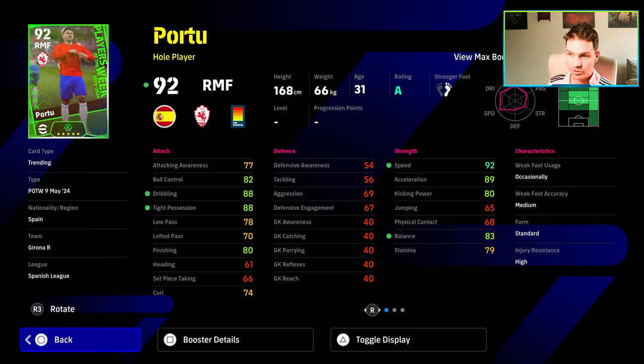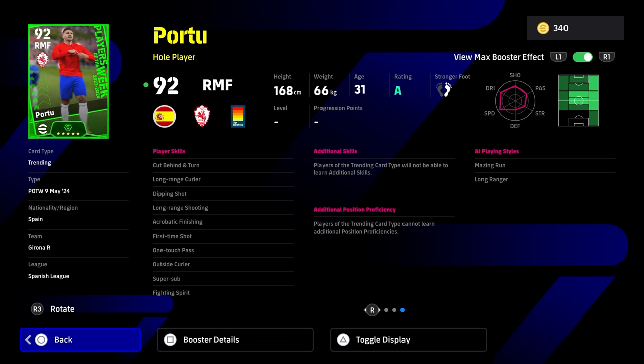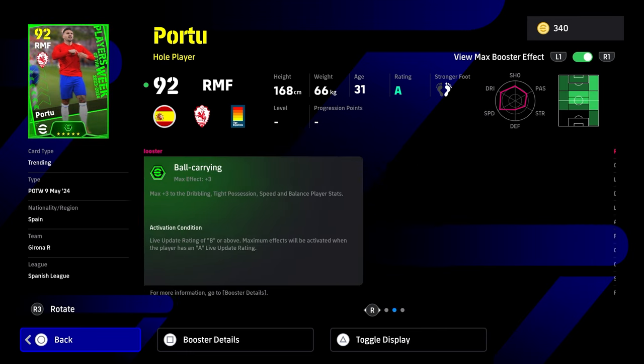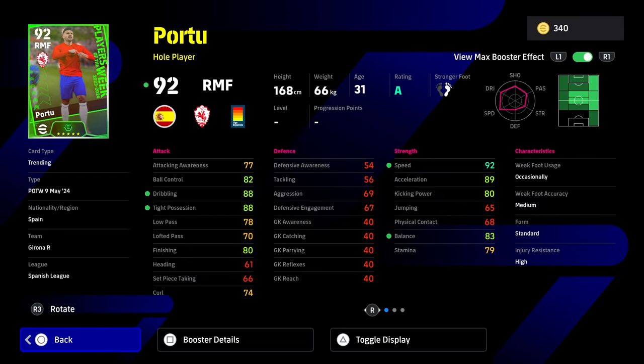Portu gets a booster to speed and acceleration. He's a very good player as a whole player — ball carrying, super sub, fighting spirit. I'm going to hide my face here just to show you more of his positions and stats, because you can't add any positions or skill trainers to these guys. If you're new, these guys are what they are. You can't train them, change them, adapt them, or reset them.